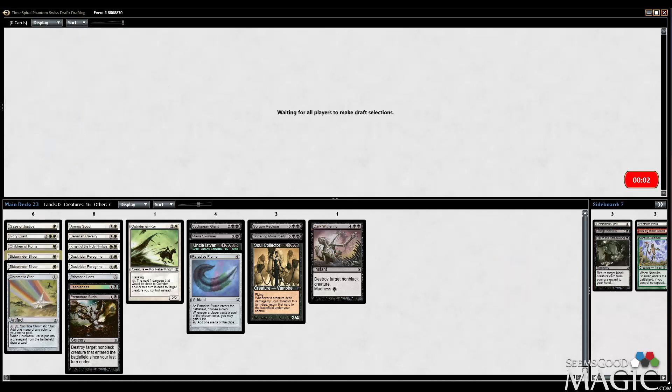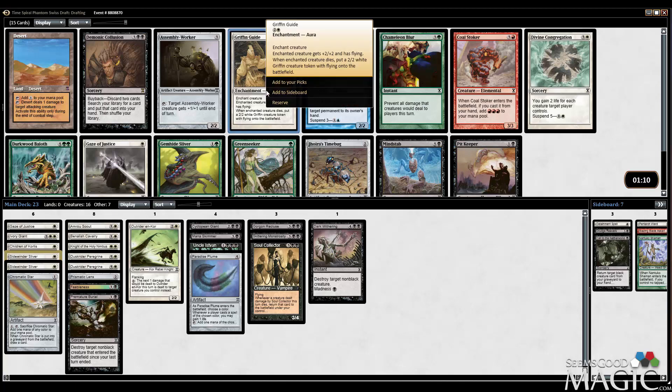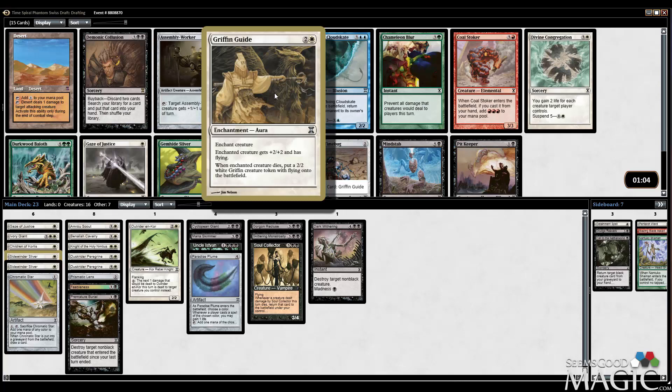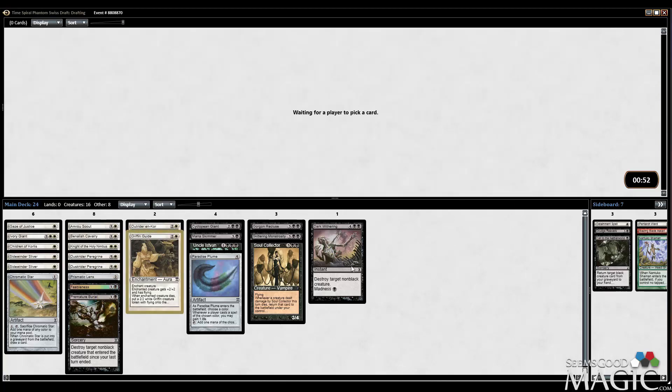Double Sidewinder Sliver — sweet! I think we just want Gryffin Guide. Gryffin Guide: enchanted creature gets +2/+2 and flying. And when it dies, put a 2/2 white Griffin creature onto the battlefield. Seems pretty good. Pit Keeper is pretty good too — it's a 2-mana Gravedigger if you have 4 or more creatures in your graveyard. Gryffin Guide is pretty sweet.